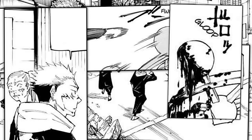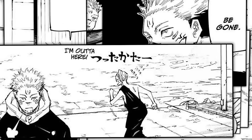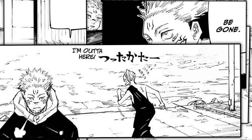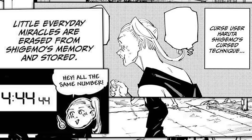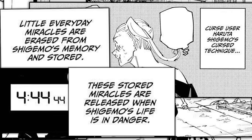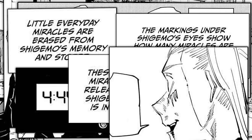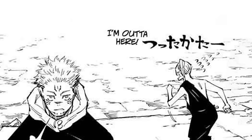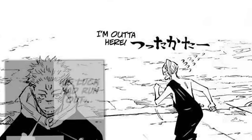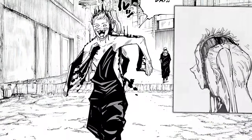Standing there wondering what the freak next to him is even looking at, Sukuna tells the curse user to be gone, prompting Shigimo to flee in joy. The reason for this dude's insane levels of luck throughout Shibuya is because his technique actually stores up a number of little miracles. The little everyday miracles are erased from his memory and stored for when his life is in danger. The markings under his eyes signify how many miracles are stored up. Weirdly enough, he isn't even aware of this simple fact. Like even more of a nutter, he doesn't run away from the devastation — he decides to run straight into the devastation of Shibuya, not realizing that Sukuna's domain expansion is still completely active. He'd probably be alright if he had some miracles left over, but in fact he's used up all of his technique's remaining luck throughout his battle with Nanami, and because of that, Shigemo's body slides apart having been completely sliced in half by Sukuna's domain.